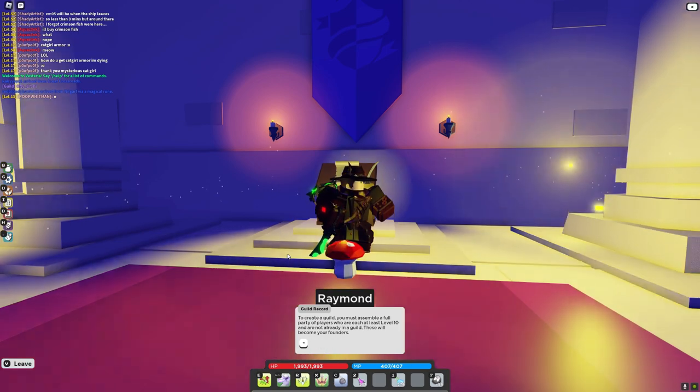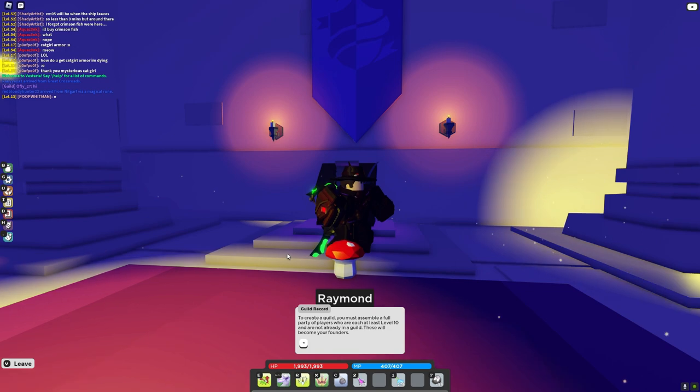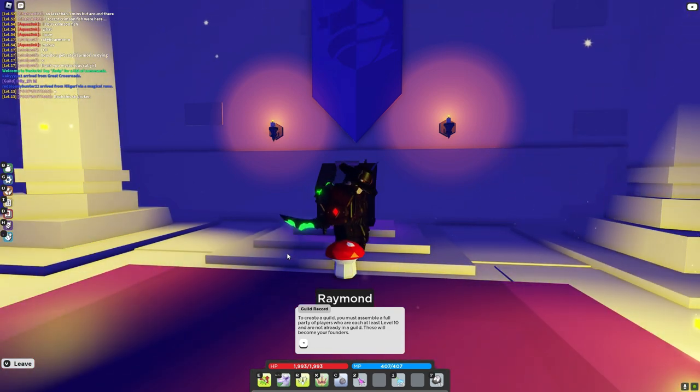To create a guild, you must have a full party of players. This only applies when you first create a guild. These would be your founders - the first six people ever to be in the guild.